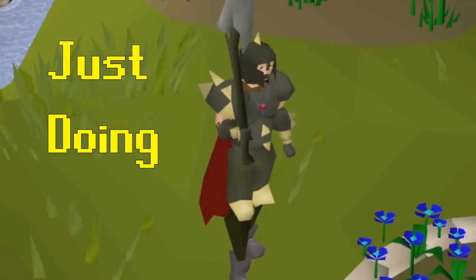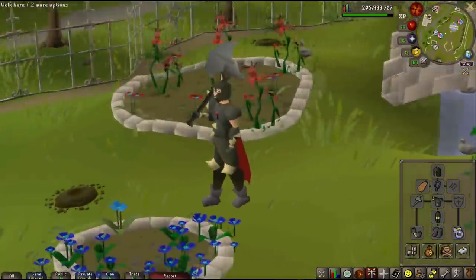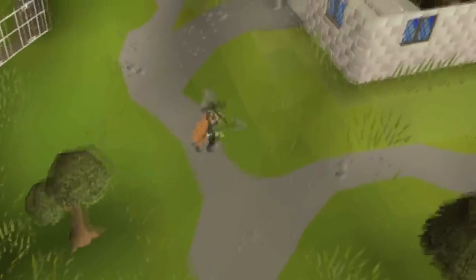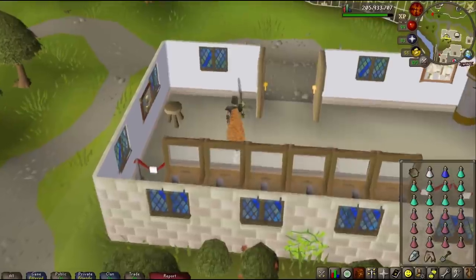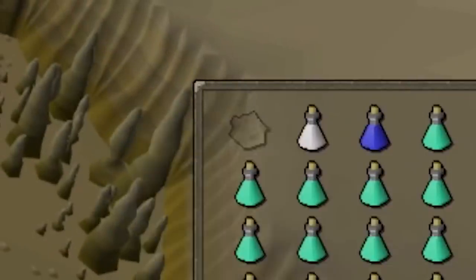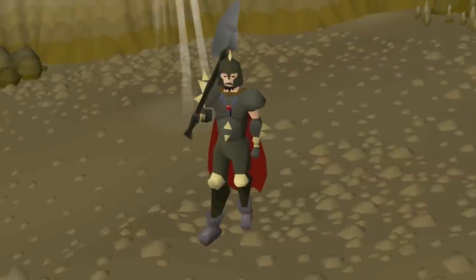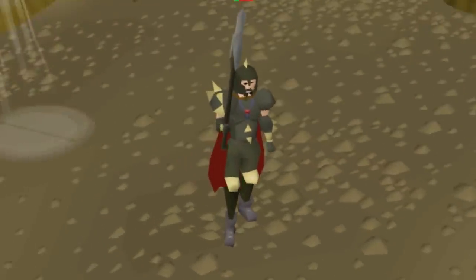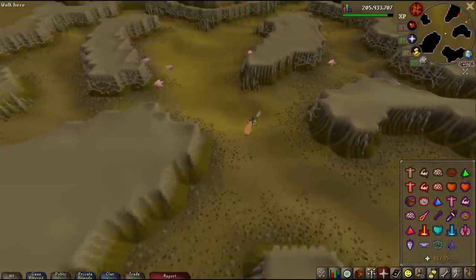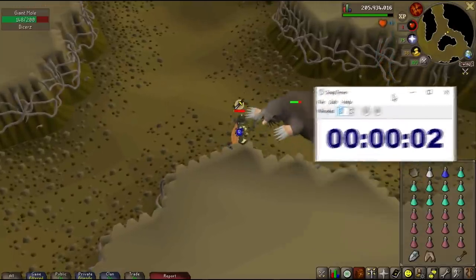If you saw someone wearing this gear doing giant mole today, you wouldn't bat an eye - but this is 13 years ago, that's crazy! Back then this was definitely the best method. The Dharok's strategy: guzzle down on the rock cake until you're at 1 HP, activate protect from melee, and go ham on the giant mole. For anyone who doesn't know, when wearing the Dharok set, the lower your HP the higher your hits - so I can hit 60s and 80s. Using the same prayers though, no piety unfortunately. Starting the timer to see how long it takes to get 17 kills.